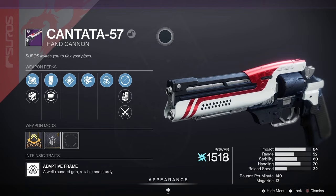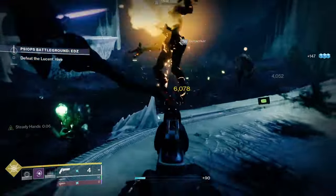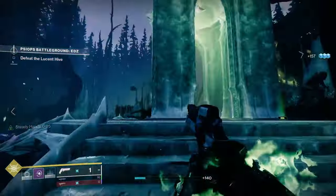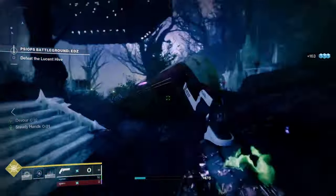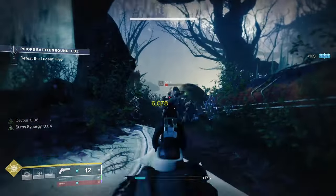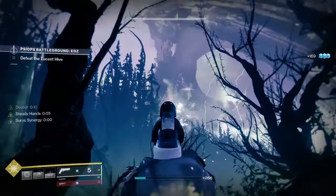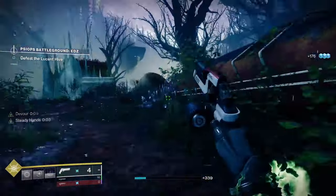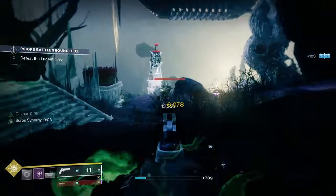Next up we've got the Cantata-57, a great 140 hand cannon. It's a legendary energy hand cannon with an adaptive frame — well-rounded grip, reliable and sturdy. You can get this one often from the gunsmith, as well as from legendary engrams. Check out the gunsmith on Tuesday, as he rotates various weapon foundries and you can often find the Cantata in the collection of weapon foundry weapons on the first page of Banshee 44.